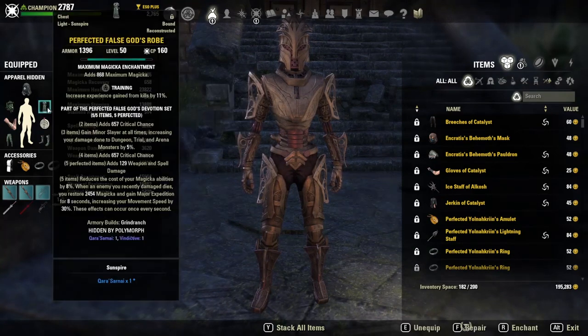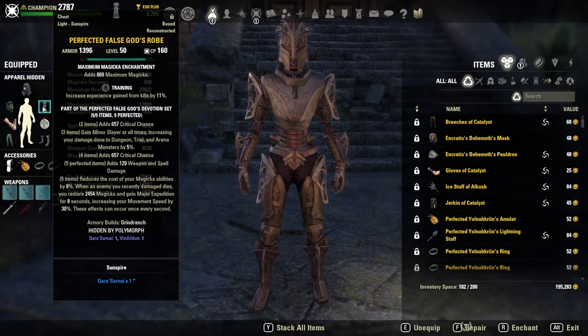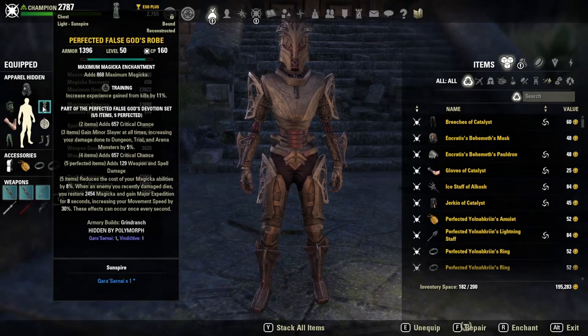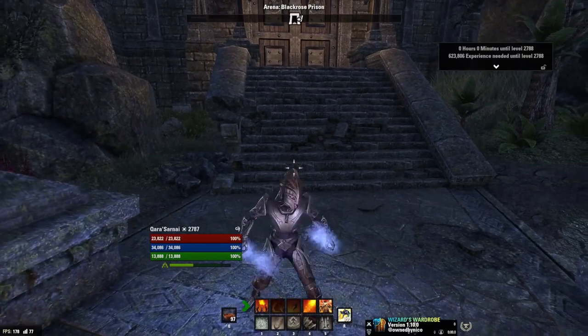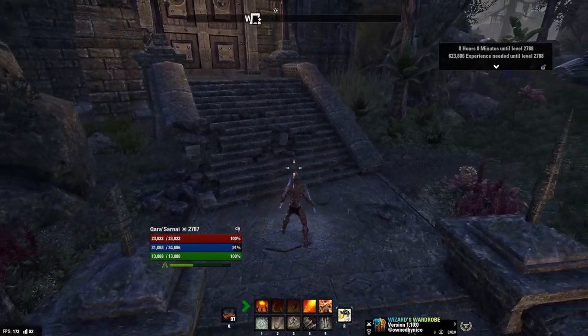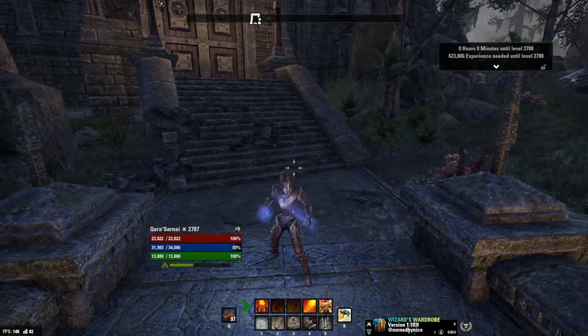The other 5-piece set is kind of debatable, depending on what you're doing or how you're grinding. For me, I opted to go with the old False God setup rather than something like Plague Break, because I imagine I'm going to need the sustain, as I am on a Dragon Knight. Personally, I prefer using a Dragon Knight or a Nightblade for grinding XP.